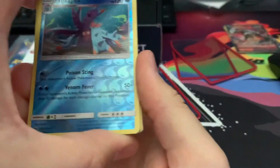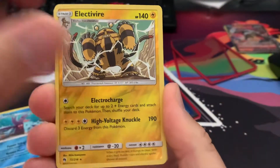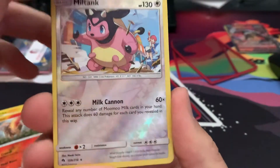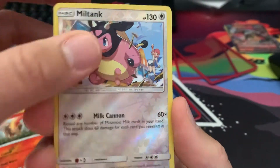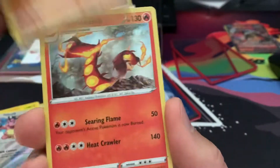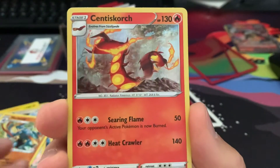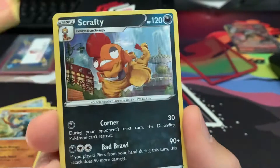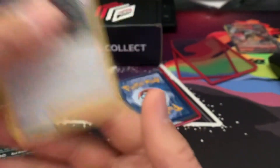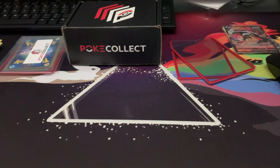Alright, what we got — some reverses. That's pretty cool. Miltank — very nice. Nice reverse holo Miltank, that's a really cool card. Oh, holographic Machamp — that's actually pretty sweet. That's from Battle Styles. I mean, Battle Styles does have a couple cool cards. A regular holo Centiskorch. Professor's Research. Boom. And the top loader.